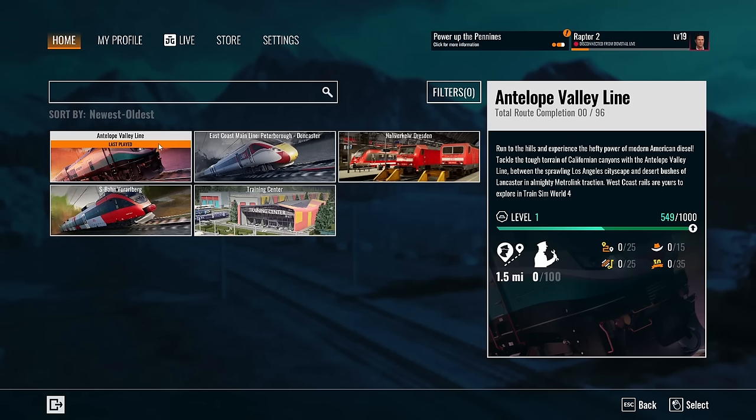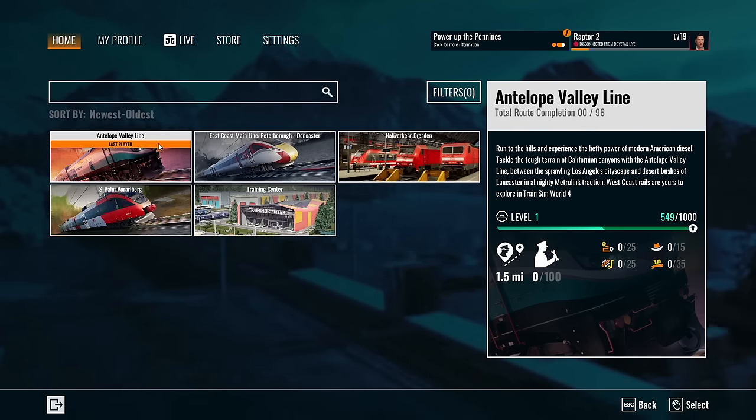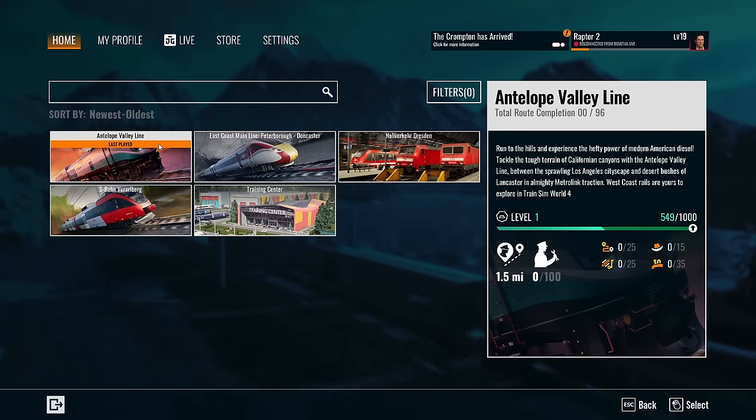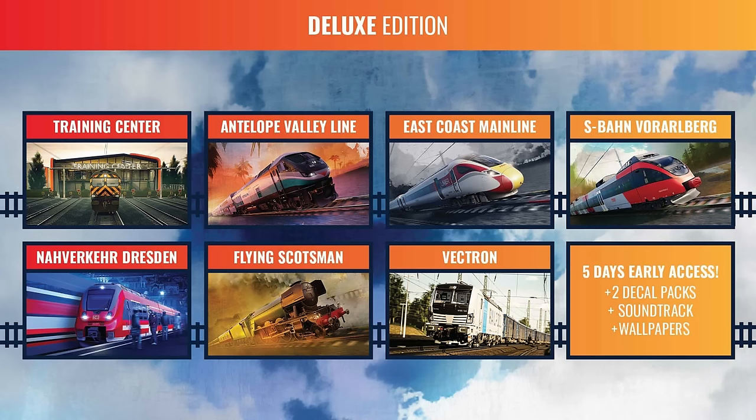Welcome to our first look at Train Sim World 4. This is one of those opportunities that's very confusing and very exciting at the same time — we're getting yet another train simulator, which is fantastic. Can't get enough of those. This is the fourth time around from Dovetail Games, who at this point should have probably named this game by year rather than by number. Previous routes, trains, and content carry over to this game, and there are new rail lines too, some of Austrian origin and some in the United States, such as the Antelope Valley line in California.